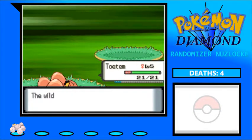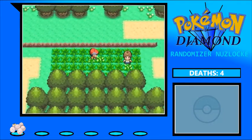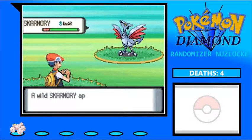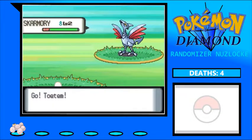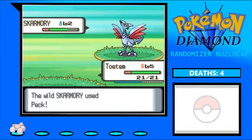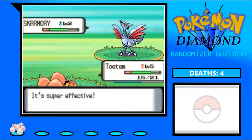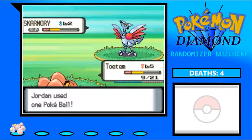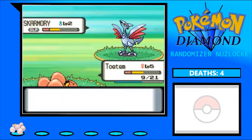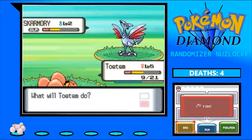Our encounter for Route 201 is... oh yes, Skarmory! I love Skarmory. Let's do this. Oh shoot — ow. Okay, we're putting it to sleep now. First Pokéball — let's go. I know Skarmory's catch rate is low — I think it's the same as Mew and starters.